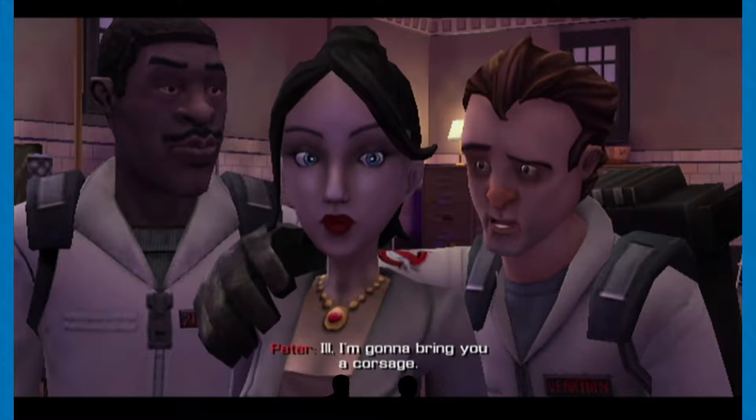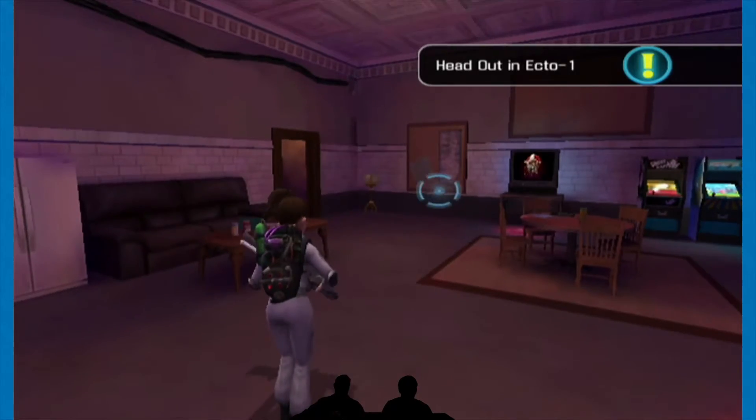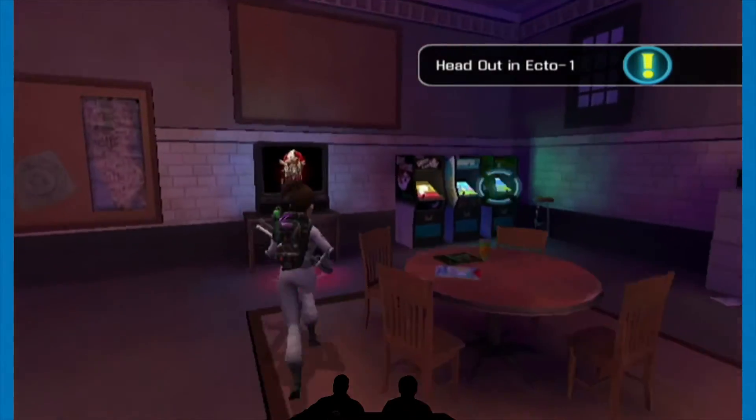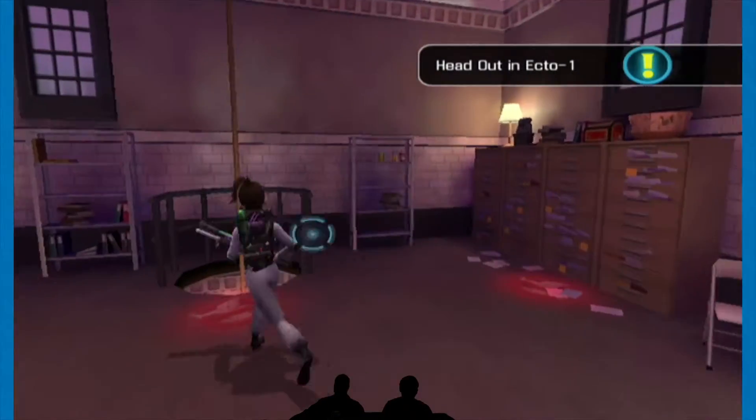Peter can attend the party as Alyssa's guest and stay in plain sight of Packing. That frees us up to check out the rest of the building. Because if he sees Peter and only Peter, he'll be like, 'Yep, that's fine — clearly the rest of them are doing absolutely nothing.' A Ghostbuster is here. Ergo, they are all here. There is no problem whatsoever.